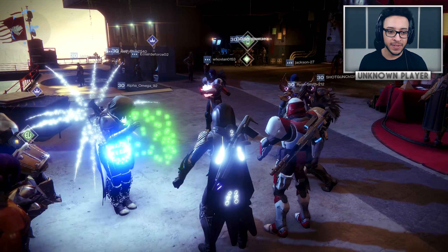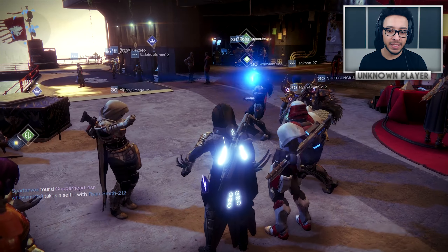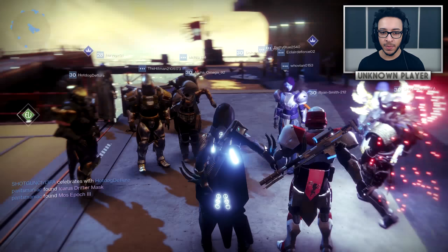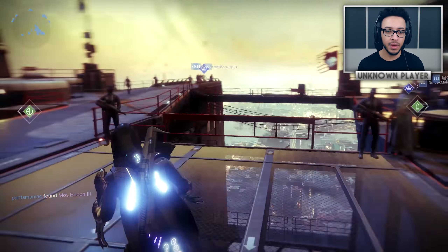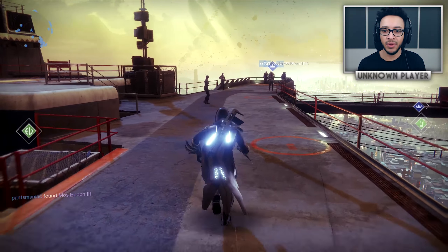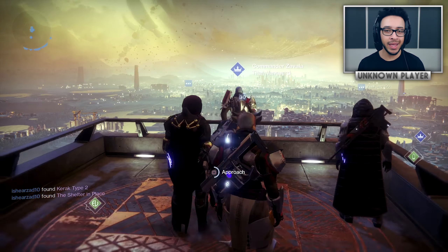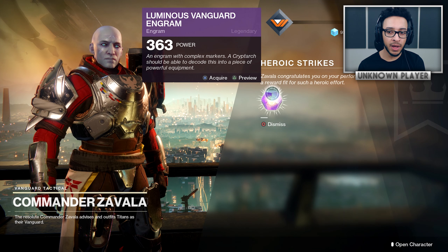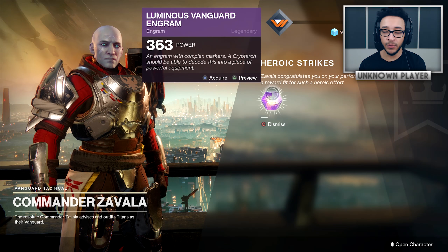Moving on to the next topic — I want to let you guys know about some pretty important things to do with engrams and when to and not to turn them in. The first one is a very strange and particular bug. This one occurs if you have nine engrams on your character and you're close to leveling up. When you go to turn in your milestone from any vendor, it gives you a ton of XP, which is going to level you up and also give you a bright engram.